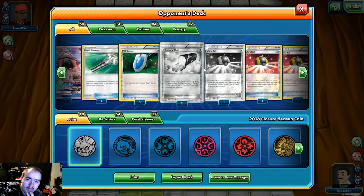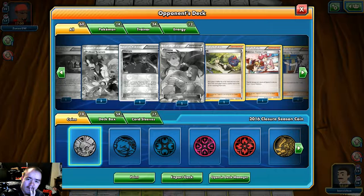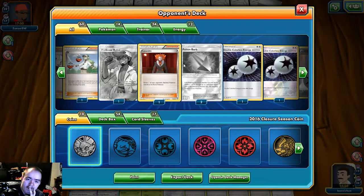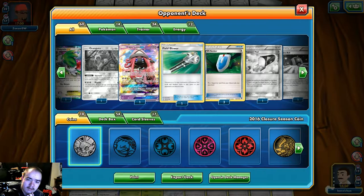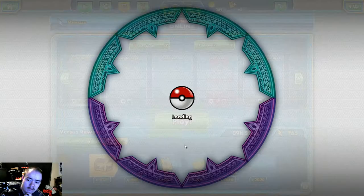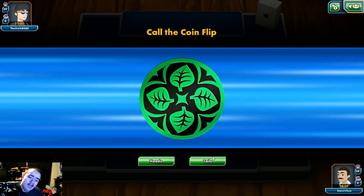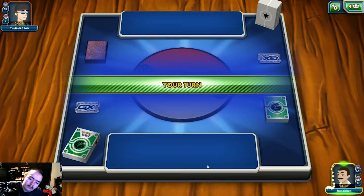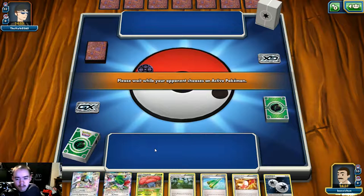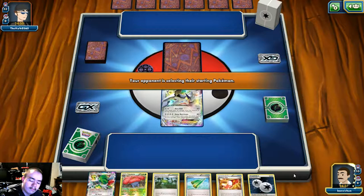Let's look at our opponent's list. He was playing two Umbreon GX, one Espeon, one Shaymin, one Wrangler, one Tapu Lele — he's got a lot of one-ofs. He had to have had Ultra Balls in hand. Let's go ahead and get one more game in. Looks like we're only seeing Psychic Colorless — this could be Garbodor Espeon, maybe YouTube, or straight-type Melee deck. We're going to go first, and most of the time with Decidueye you want to go first to get down that early item lock.